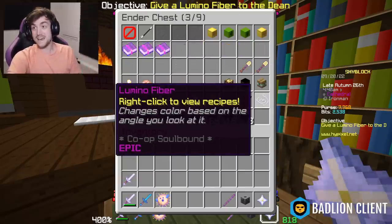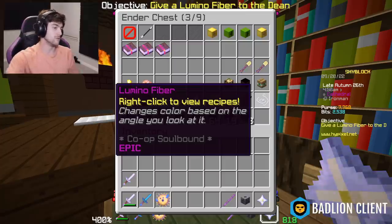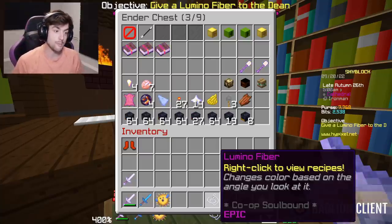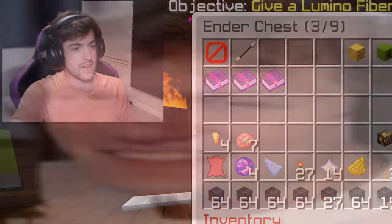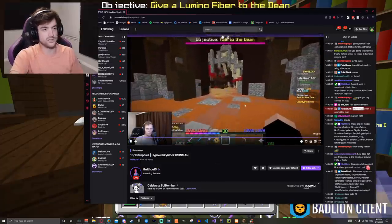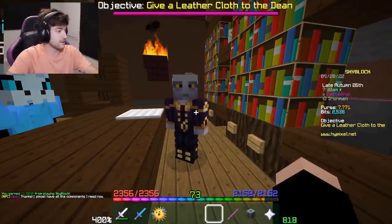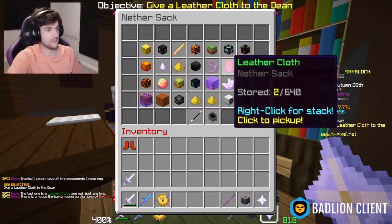Speaking of this extremely rare item - I actually have one. I was on hs_felis's stream, mining gravel, and someone in chat told him to do dailies. I went to dailies and there was a rescue mission at the town board that rewards a lumino fiber. hs_felis ended up helping me with the rescue quest - unfortunately the music in the background was copyrighted so I can't show the audio, but he was teaching me how to do it on Discord. Anyway, I have a lumino fiber - let's go. It's number two out of three components.